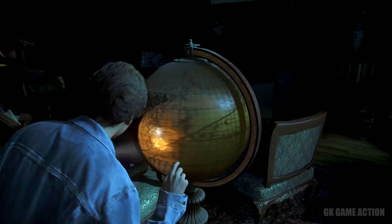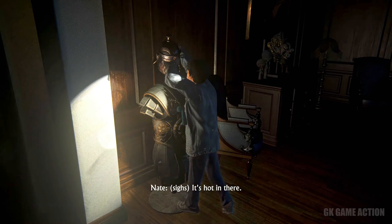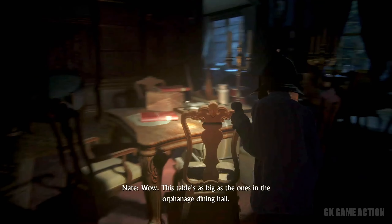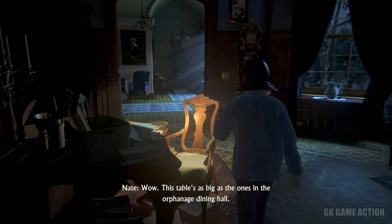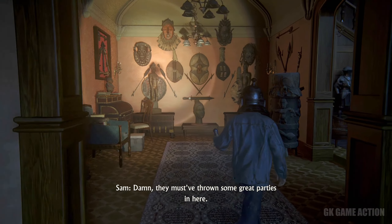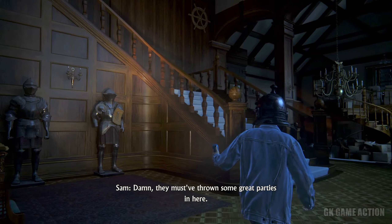Hey, check it out. It's hot in there. Fertility totems. Hey, aren't you a little young to be looking at that stuff? Wow. This table's as big as the ones in the orphanage dining hall. I bet the food here was better. Wouldn't take much. Damn, they must have thrown some great parties, judging by the artifacts.